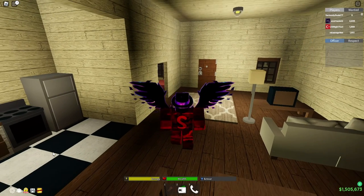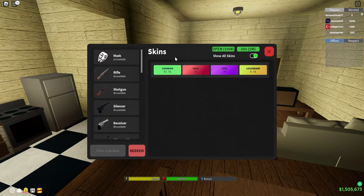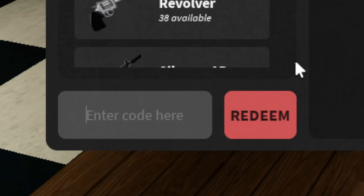To redeem codes, come down to the little shop icon down here and it'll open up skins. Then you'll see down here 'enter code here'. Let me just zoom in so you can see it easier. Let's get straight into redeeming all these new active codes for The Hood.